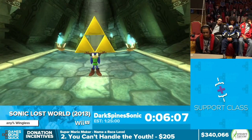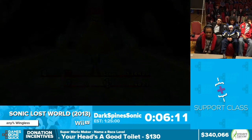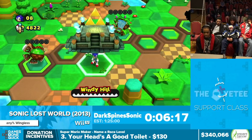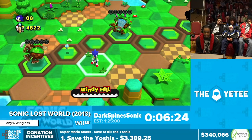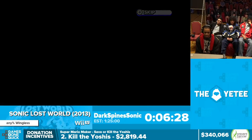That's the Legend of Zelda Zone. Now we're heading over to Windy Hill 2. There are four zones in every area — I'm used to calling them acts, even though they call them zones in this game, so if you hear me say acts that's what I'm talking about. Four stages in each area, and there are seven areas total.